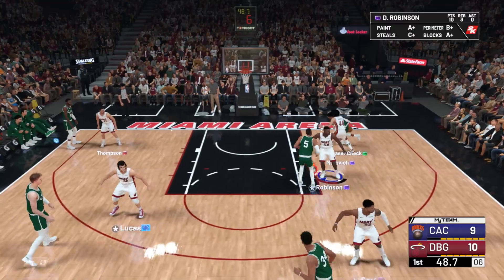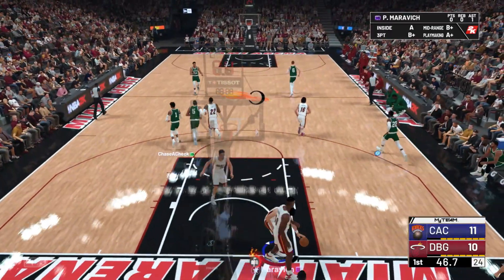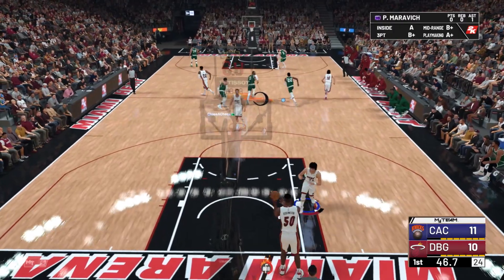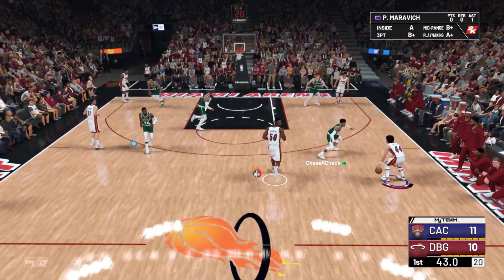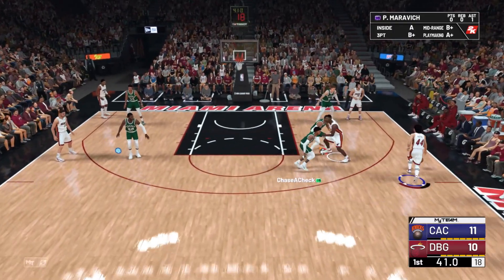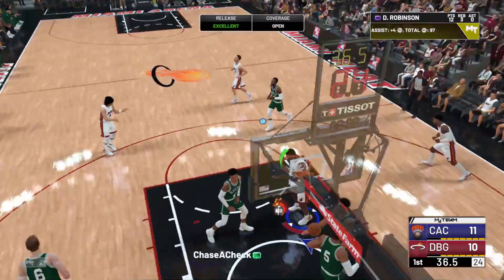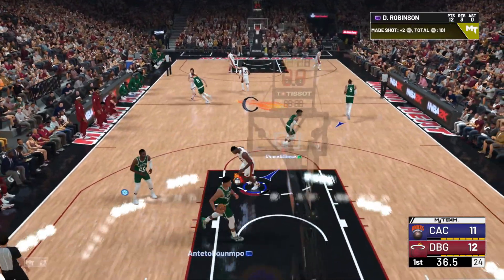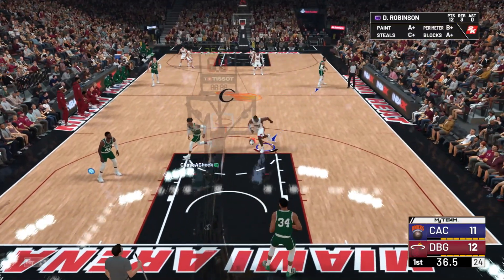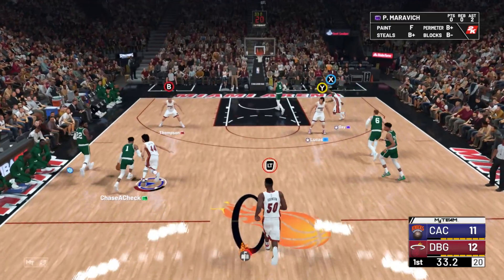Does anyone know what the different heat check things do? Obviously the one with the bullseye is the shooter. The one Ben Simmons has is the slasher. I don't know what this letterbox logo thing is that David Robinson has right now. I'm guessing it makes him finish better around the basket and rebound better — that would make the most sense.